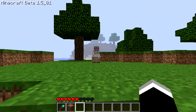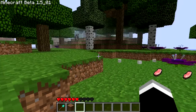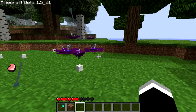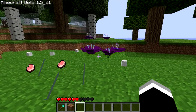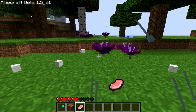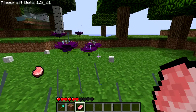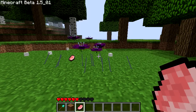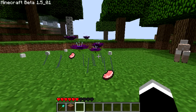Well, slaughtered isn't quite the right word because that one got away. Basically, these are a plant that are stationary, and if you get too close they fire at you. They do some damage — about two hearts. They do have limited range, so you're okay as long as you don't get too close.